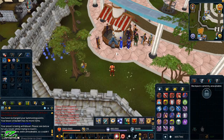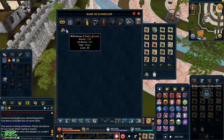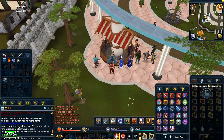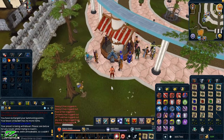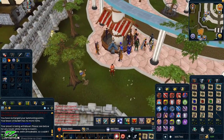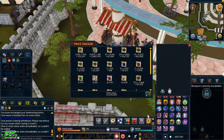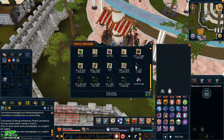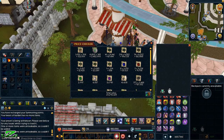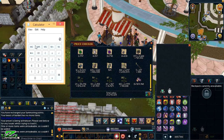I actually managed to get the special drop that these guys do drop — the static gloves. If I throw them in the price checker and add them, you'll see the total becomes much more than 7 mil. I got the static gloves after about 88 or 188 kills, and the total is 23.3 million with those gloves. This took between five and six hours, so it's around four million an hour because of the static gloves.